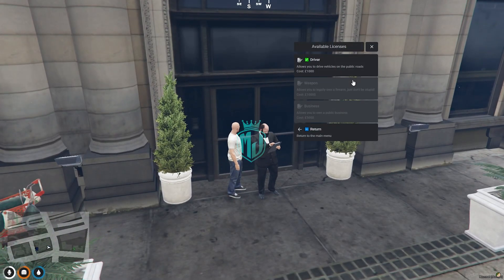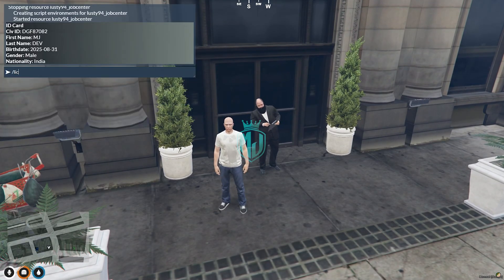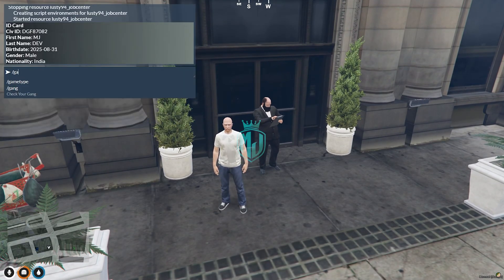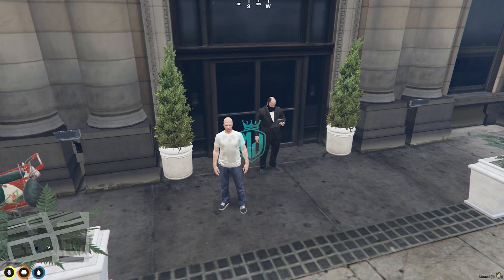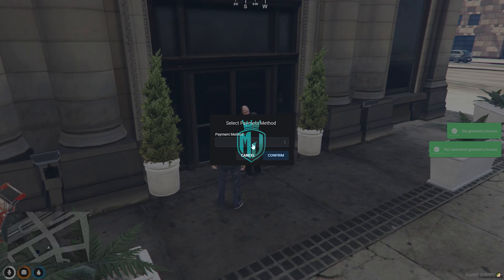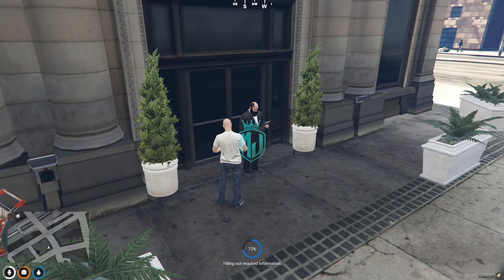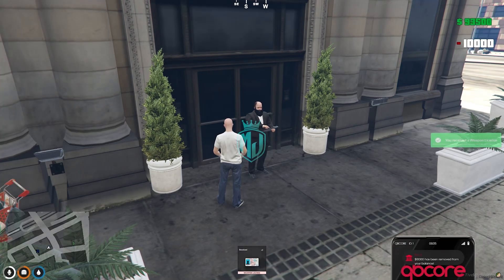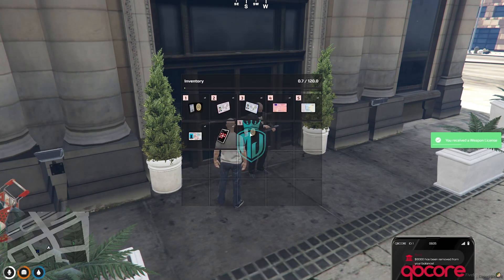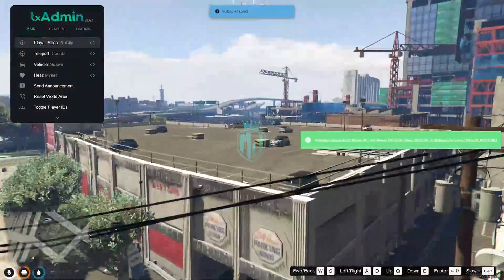For the weapon license, we have to use the grant license command. We have license ID one and weapon — now we can get it from here. License, weapon, bank, confirm. We got our weapon license as well right here. Let's try this out at the ammunition store.